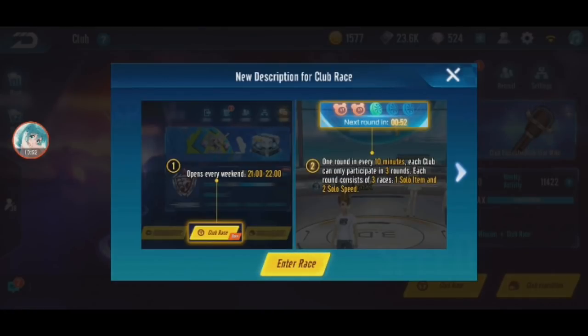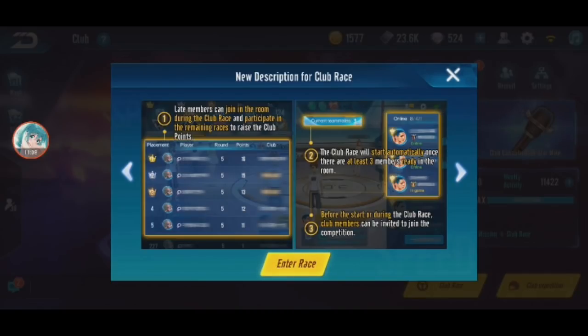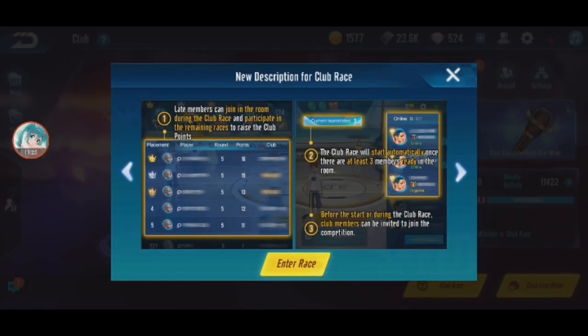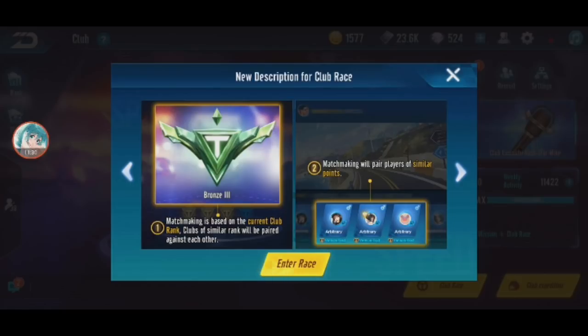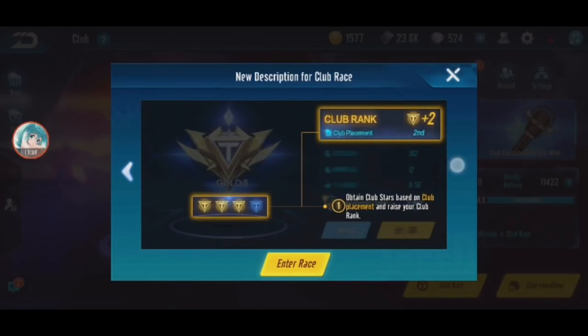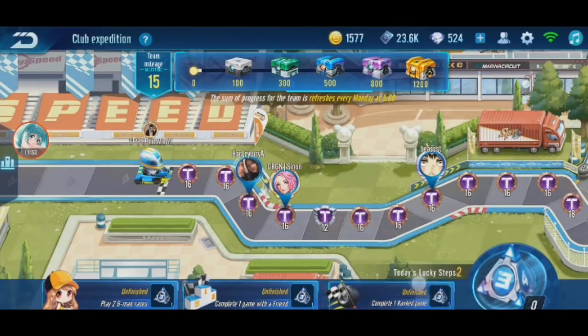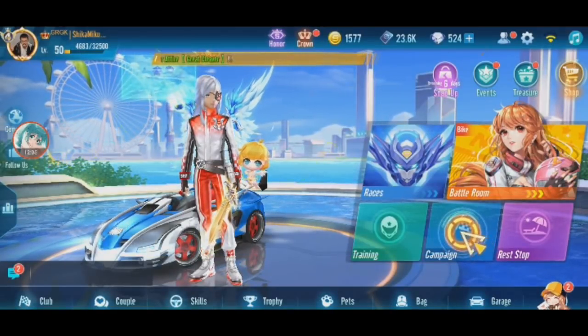Club race - nine to ten timing, just as I predicted. QQ Speed is eight to nine so Speed Drifters is nine to ten - no clash. It's 10 minutes each, three rounds, and it's three people not five. Three is okay since some teams are not that active anyway. Club expedition is a thing now. Complete one rank game - for now it's rank game, later when a new mode comes out this will change.